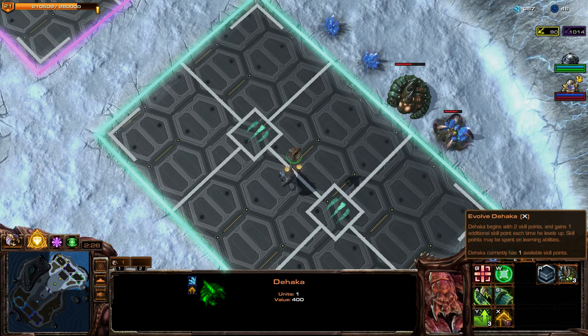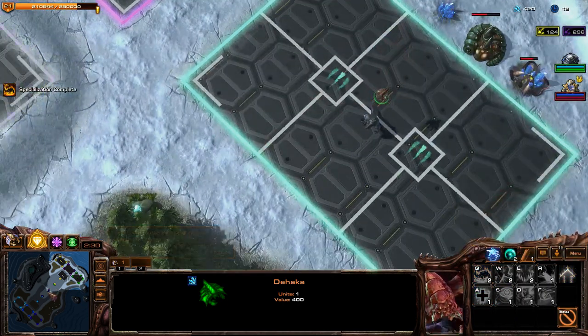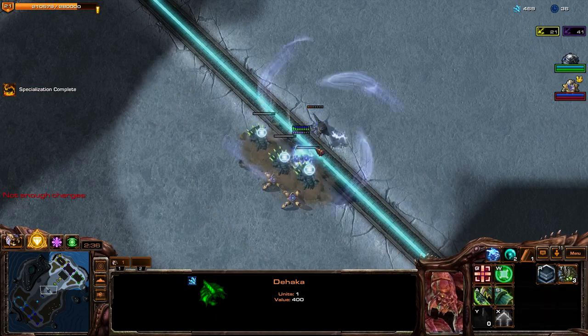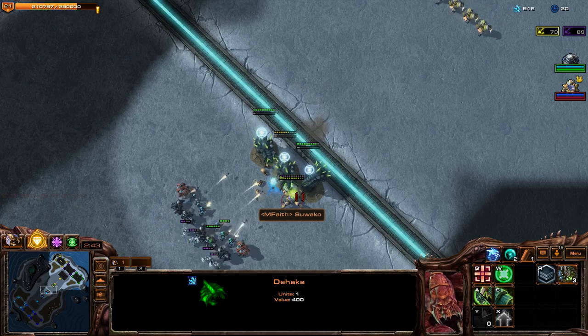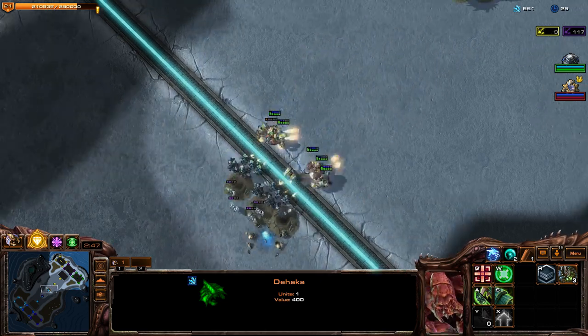He's gained up another point, so we can evolve him again. Let's go ahead and unlock his next active ability — it's a jump, right there. Does AOE splash damage, which is nice. I'm going to activate these here to try to save him. The Dragoons are still focusing me down, so it's not going to make it, but we'll still clear out their wave.